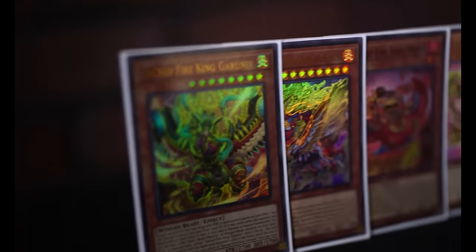Post-banlist, Branded really looks like it's in a strong place this format. The deck already had a really good matchup against the Fire King variant of Snake Eyes, and that looks like it's going to be the more prominent version of the deck. There's a bunch of ways you could build Branded, and I really think that this Thunder Dragon variant has a lot of potential going forward.